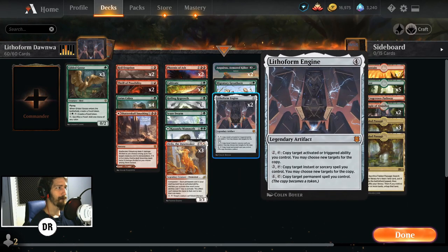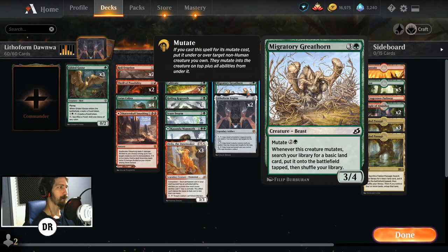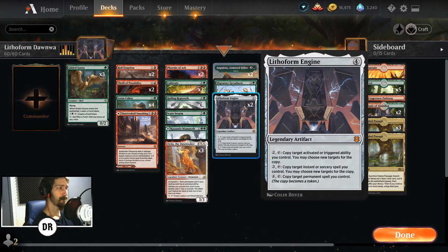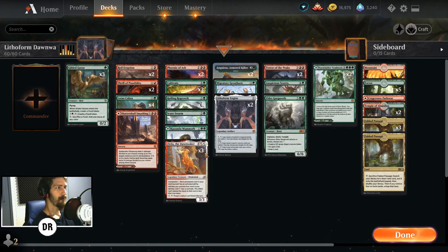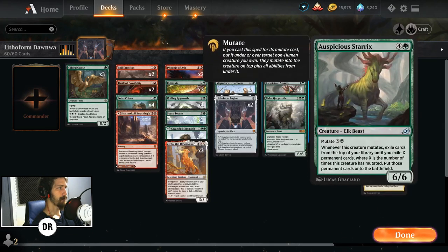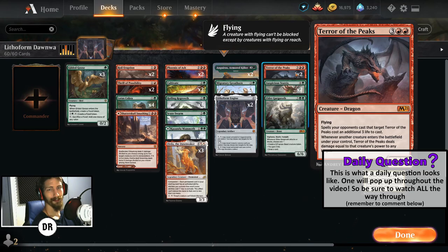If you use Lithoform Engine and copy a mutate creature or the mutate effect, you are going to get that creature mutated again. Like, if you copy a Migratory Greyhorn mutate, you're not going to get another Migratory Greyhorn to hit the battlefield — you're going to get another mutate effect of the Migratory Greyhorn. Be cautious with that, I may or may not have made a mistake with that one. But it is still super fun, and since the combo is turn 3 Zierda, turn 4 Lithoform, with your Lotus Cobra and Gilded Goose coming down before that, copying things like Elder Gargaroth, Sterics, and Terror of the Peaks is very very realistic in this deck.